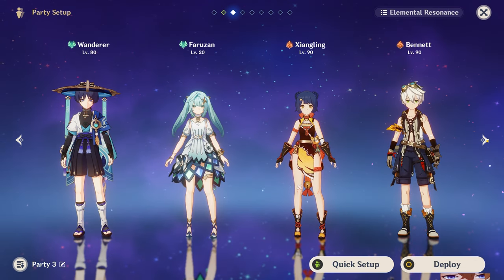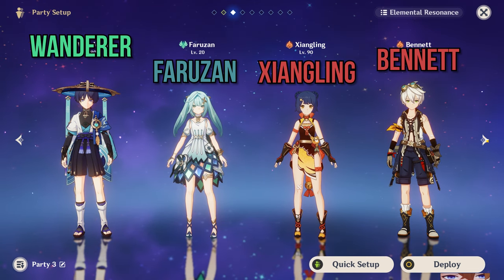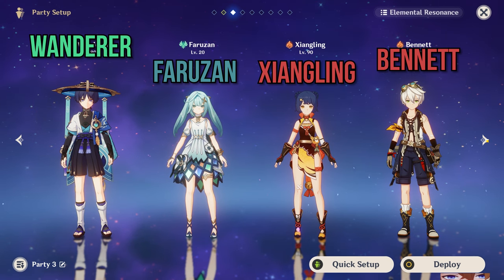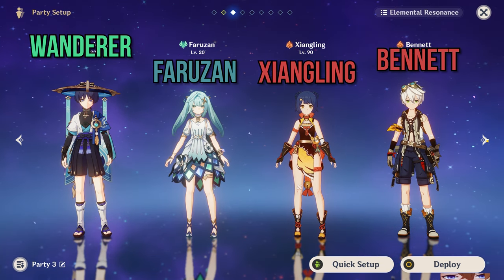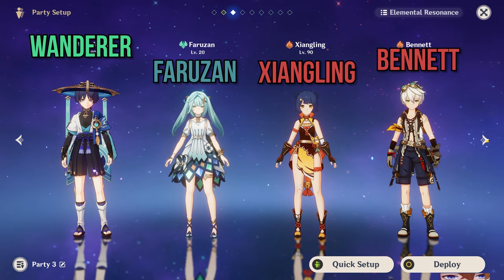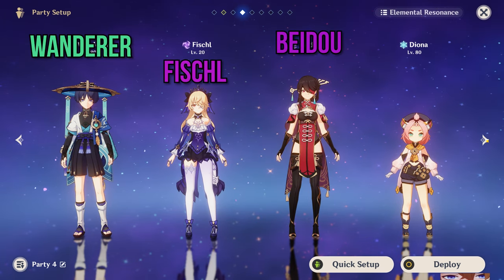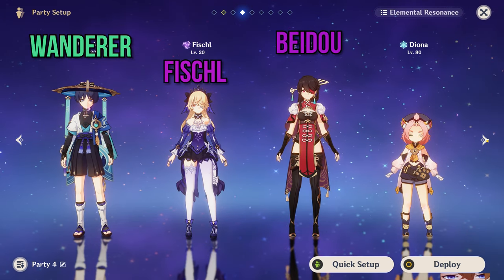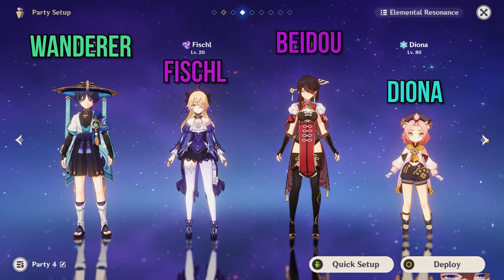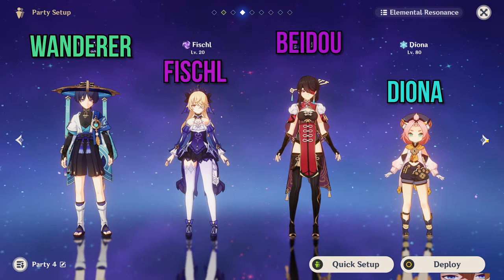Another team I've played is Scaramouche with Faruzan, then Xiangling and Bennett together. You don't have a shield here unfortunately, so it's a bit enemy dependent. But Faruzan gives you a massive damage buff, Xiangling does a ton of off-field damage, and Bennett also gives you a big buff — plus you have Anemo and Pyro resonance. You can also play a taser team with Fischl and Beidou, who deal amazing off-field Electro damage, while Scaramouche enables this through his great basic attacks. Add Diona to shield and heal at the same time.